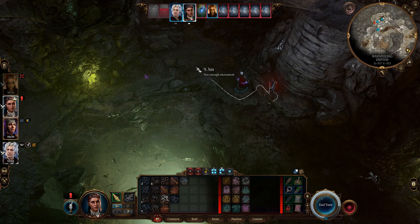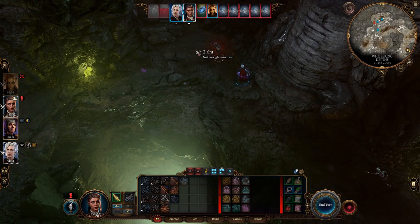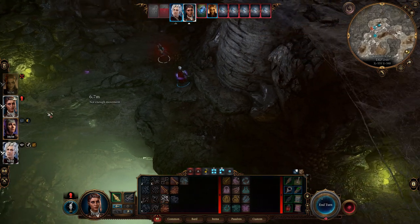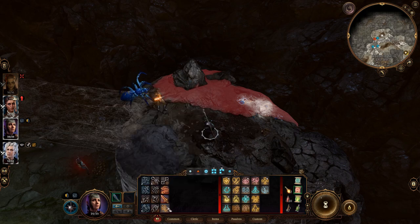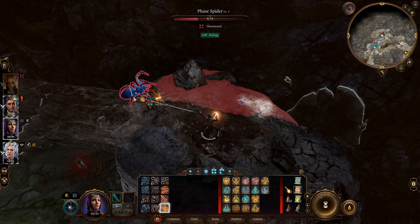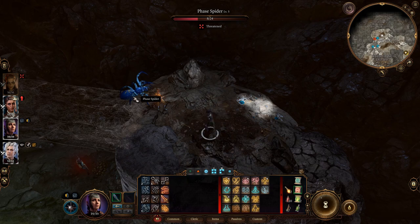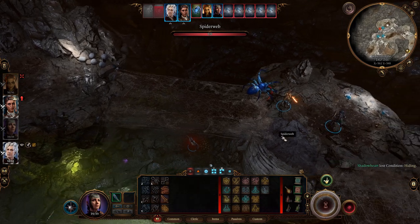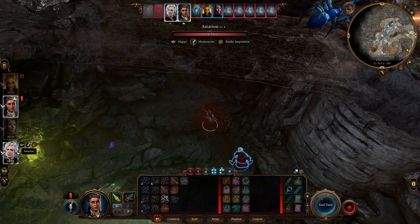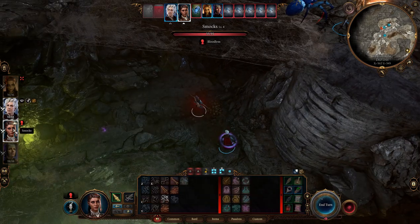I've got heaps of movement. Astarion — what about Shadowheart? She's technically not in combat yet. Why don't we hit this guy — we can hit for 10, let's go! You only hit for four. Astarion is definitely in the party. Can you feel death's cold grip? He said 'it's mine' — that's cute as hell. Let me take this out.